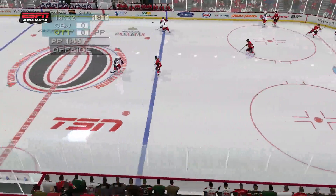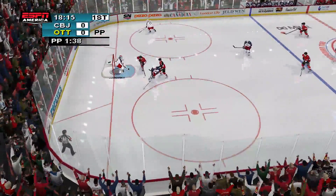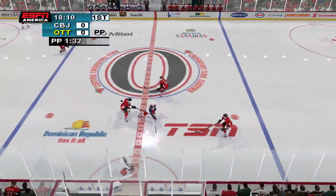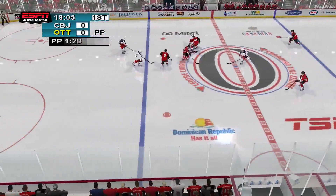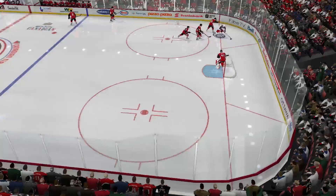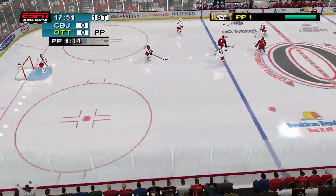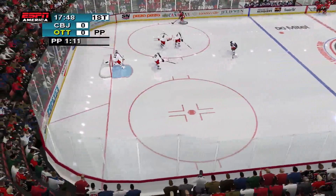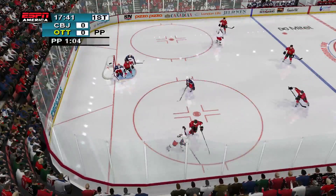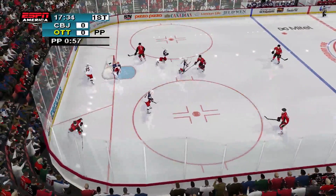Dubinsky intercepts the pass. Becker is in the clear with a wrist shot — Bobrovsky stones him cold. Foligno with the puck. Columbus puts its number two penalty killing unit out. And out they come with the puck. Ottawa makes a line change. Machine knocked him off the puck.